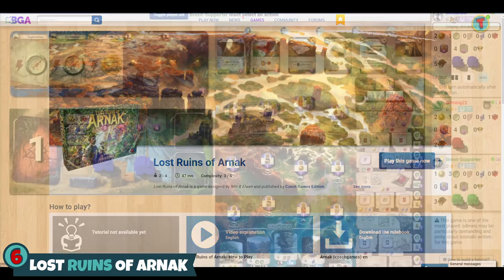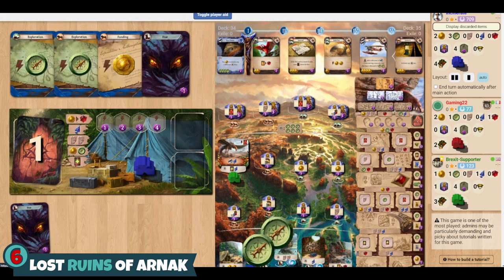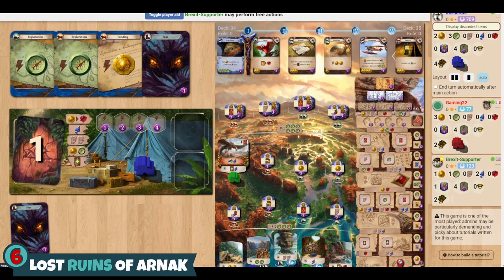Number six is a game that I talk about a lot, so I won't belabor the point here. This is The Lost Ruins of Arnak — yep, you can play it on here for free. It's a really good implementation. It works great. This is just a really fun worker placement game with a little bit of light deck building and a really fun theme. If you want to know more about it, I've done multiple playthroughs of this game on the channel, so definitely go check those out. Lost Ruins of Arnak is wonderful — I really hope they implement the expansion on here soon. That's my number six.